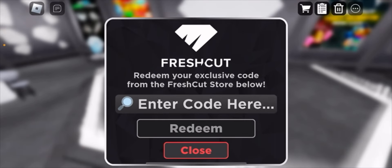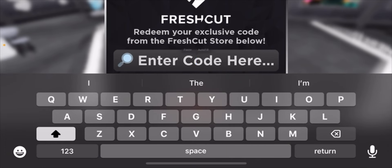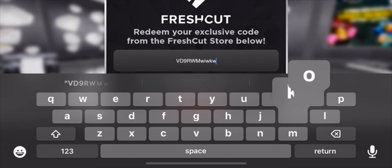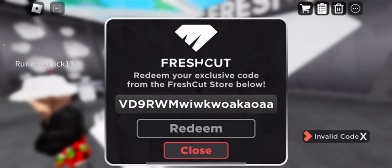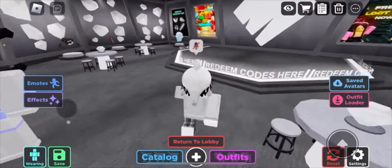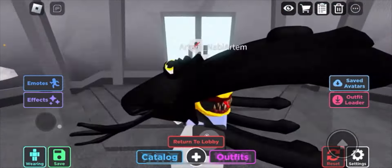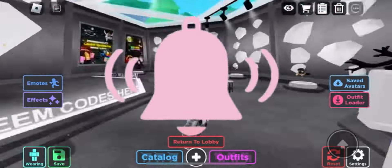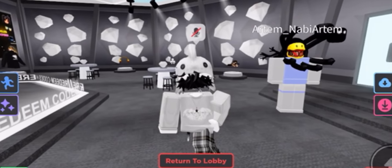Like I said, I don't have my code because I didn't do the quest yet. But normally, you'd copy and paste the code that it gives you, press redeem, and you'd get your free item. And that's how you get this really awesome item — I actually really want to get this one, so I'll probably try to do it tomorrow. If this was helpful, make sure to leave a like and subscribe, don't forget to turn on notifications, and I'll see you guys in the next one.